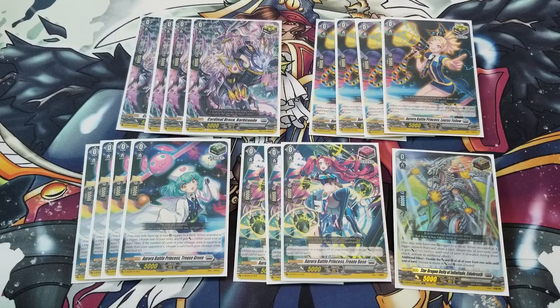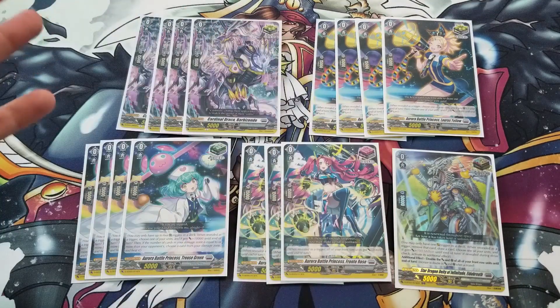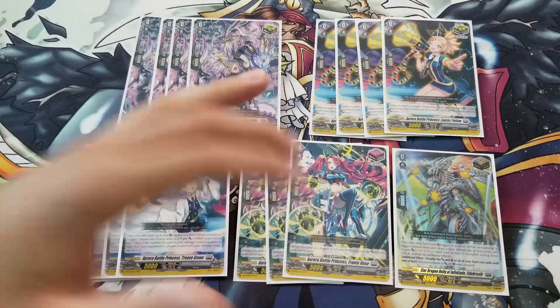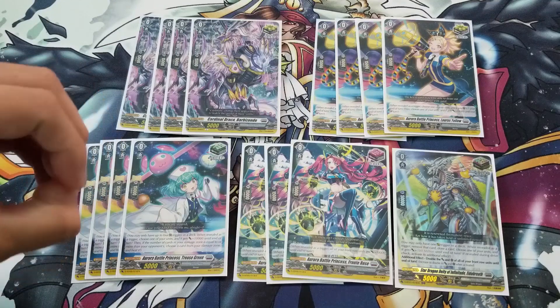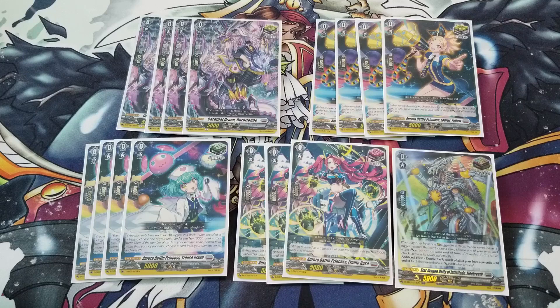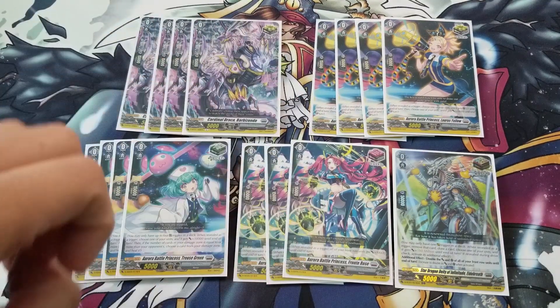For the trigger lineup: we're playing 8 crits, 4 heals, 1 overtrigger, and 3 fronts. Some players play draw triggers instead of fronts, but I think fronts actually help with this deck's winning image — since you're using other cards to gain and maintain resources, and triple drive gives you card advantage already. Front triggers give all your units additional 10k and push more pressure. Attacking with the vanguard first, fronts help push to 33k on rear guard columns more easily, and the 15k shield on front triggers is better than draw triggers for defense.